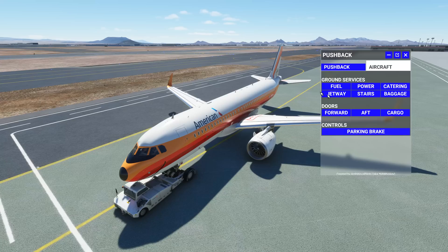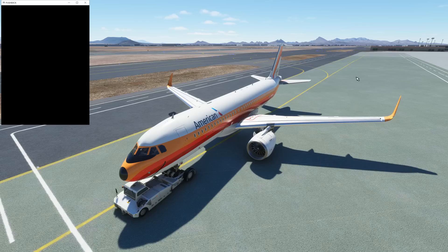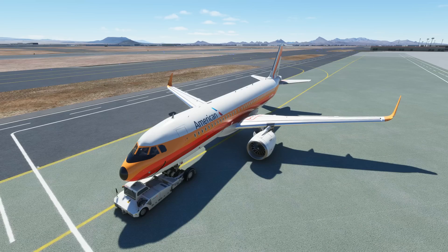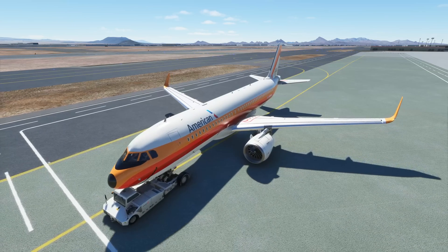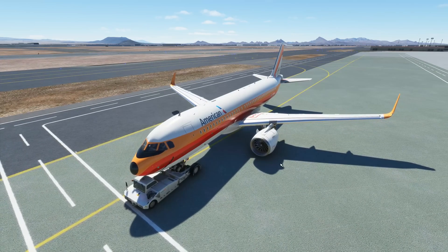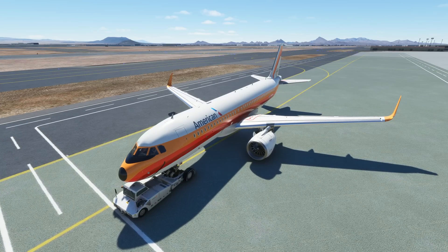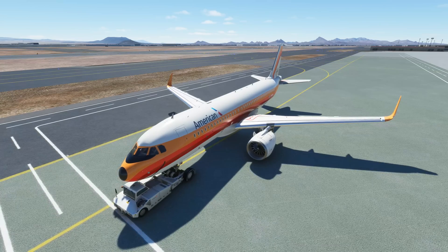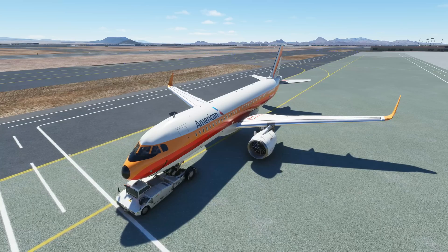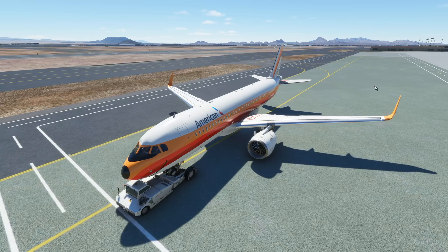This is beautiful, especially as a content creator — having everything quickly accessible, being able to come up, drop that panel, pull it off screen so all you guys see is the magic. No more contacting ATC, no more launching third-party apps — having everything you need for the aircraft at your disposal: parking brake, ground services, doors, cargo, you name it. Make sure you buy them a coffee if you catch my drift. This is a really nice integration and it's been a long time coming. Well done, Ambitious Pilots.